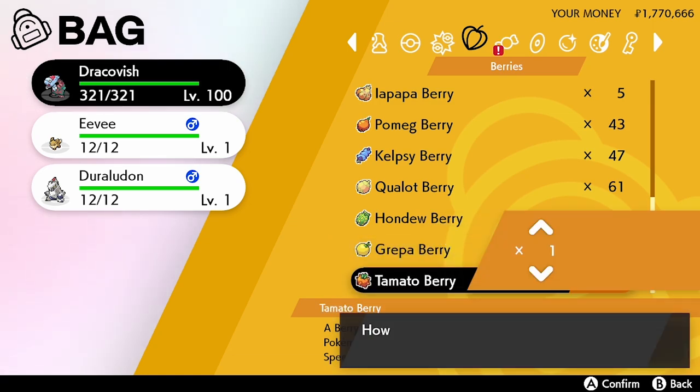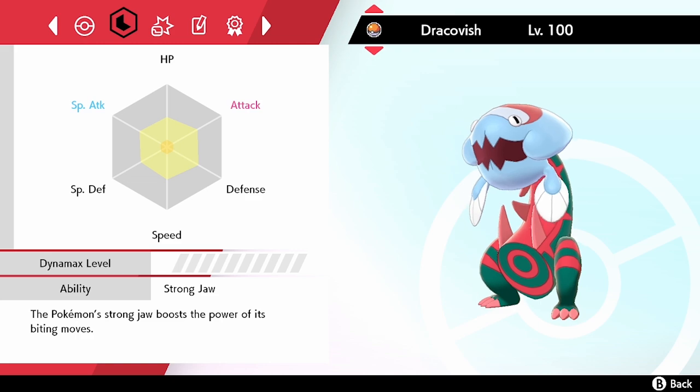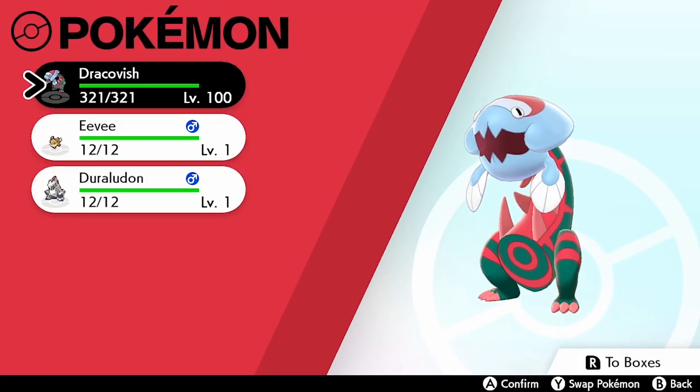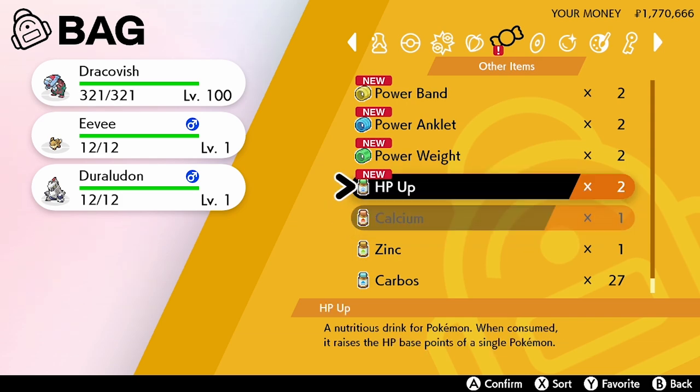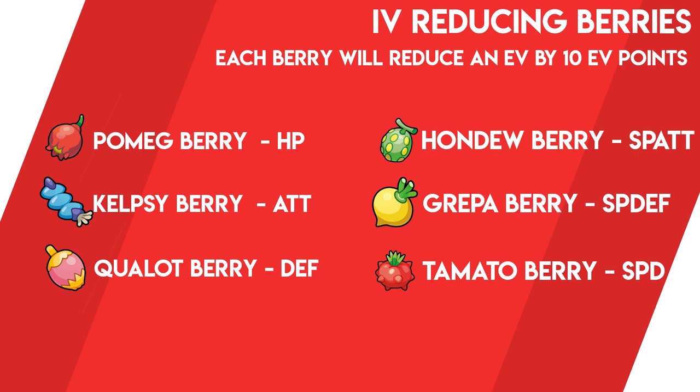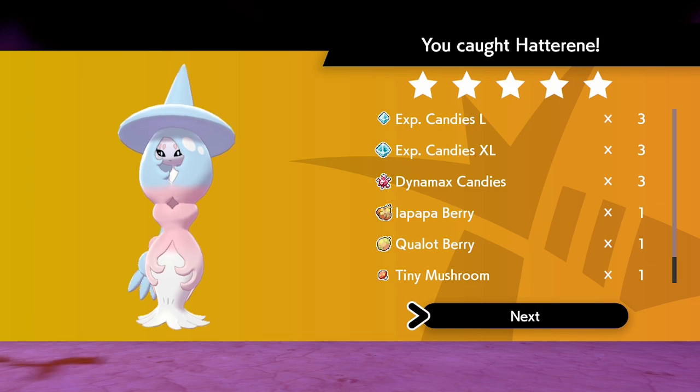The issue with these berries is they are only located on certain berry trees within the Wild Area and throughout the game, and are only obtainable from each tree once per day. Unlike previous generations, Sword and Shield doesn't have berry fields or a consistent way to obtain a large amount of these berries. The six EV-reducing berries are: Pomeg Berry reduces HP by 10 EVs, Kelpsy reduces Attack, Hondew reduces Special Attack, Qualot reduces Defense, Grepa reduces Special Defense, and Tamato reduces Speed.